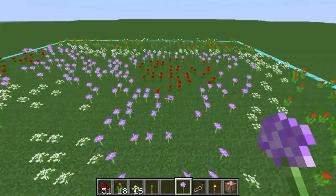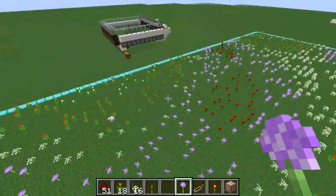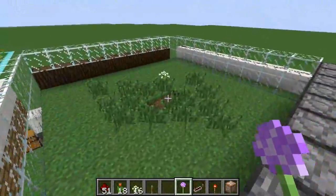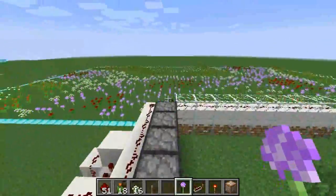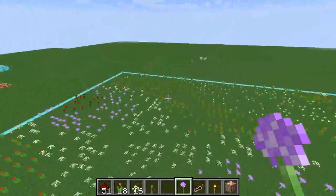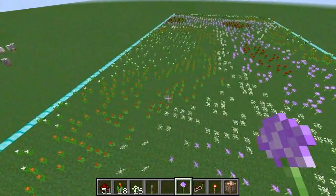Same for the roses over here — sorry, poppies. And yeah, I found this out when I was making a flower farm and noticed that not all the flower types were spawning, and I wanted to know why. So I created this area, basically bone mealed it all by hand, went into MCI and did it, cleared away the grass and then did it again until I could see the patterns nicely.